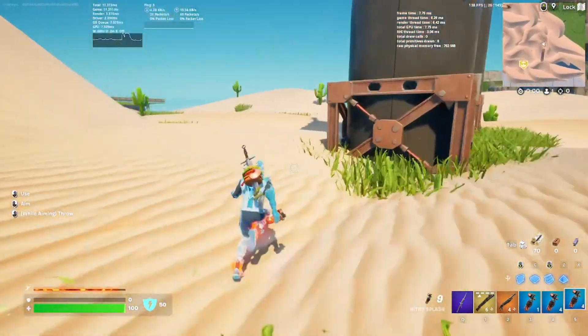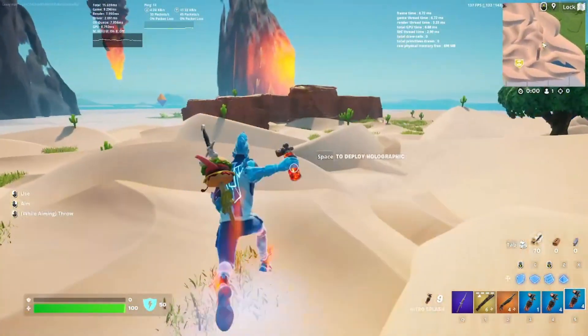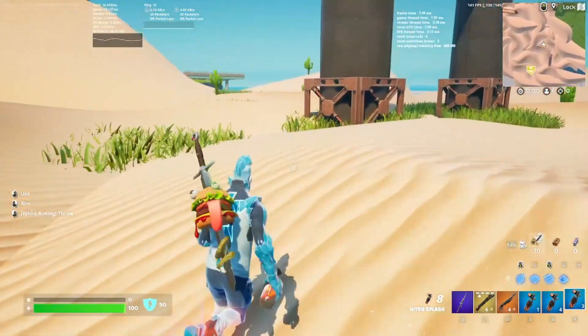You just always have to put it on yourself. Now you can see my inventory is full, it stops giving them to me, so I'm not spilling Nitro Splashes all over the place. But I will have infinite Nitro Splashes and I can always throw them on my friends.